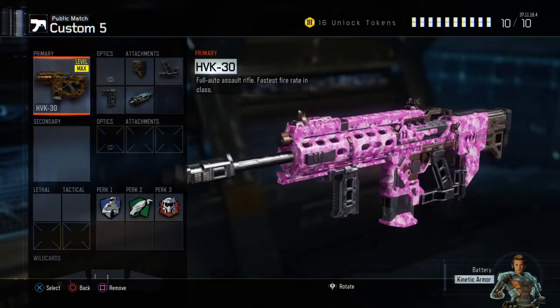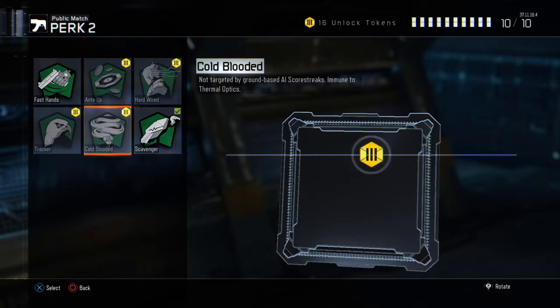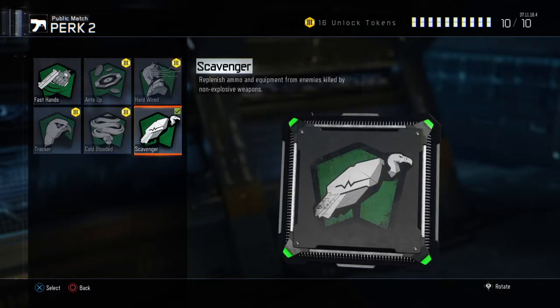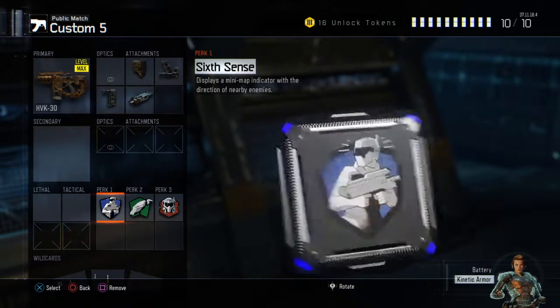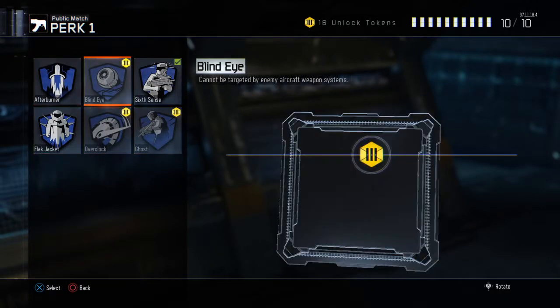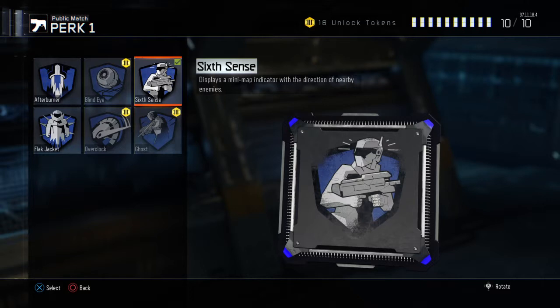We're running scavenger because the HVK-30 burns ammo more than any gun I've probably ever used in this game, so definitely rock scavenger. If you haven't unlocked scavenger, you can go with hardwired. For perk one, we have six cents, which on your mini map shows the direction of an enemy. It's really helpful — like in search and destroy when you're the last one alive, you can see them come around and get the first shot. I prefer this over any other perk one, but you can run flak jacket if you don't like it.